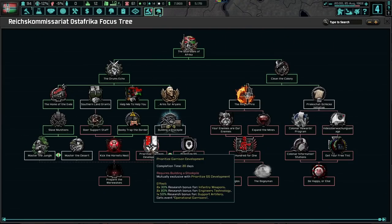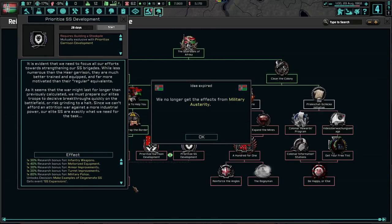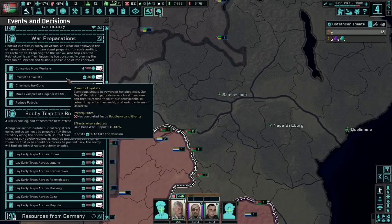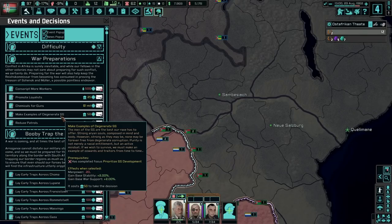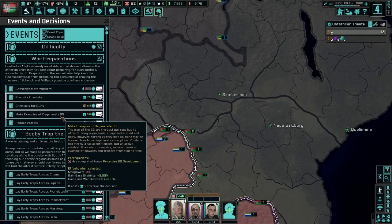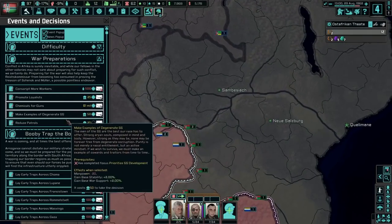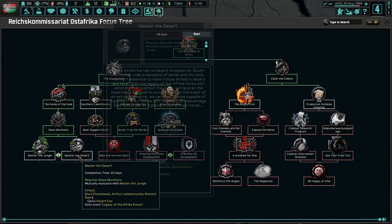We have now enough daddy steel. We have one thing of steel — could be much worse. We don't really need to buy any more for now. We've got 10 army XP as well — not bad. Prioritize garrison development versus prioritize SS development. We have degenerate SS or operational garrisons. Make examples — we do lose some manpower but gain stability and war support. We'll wait and do masters of the desert.